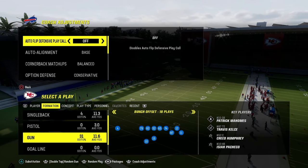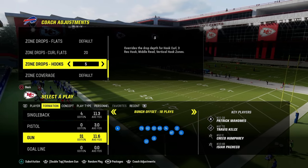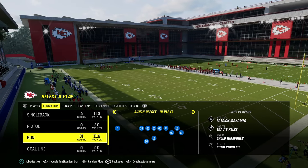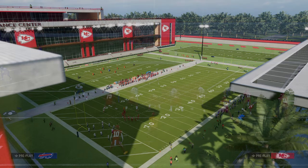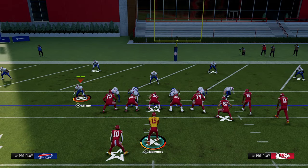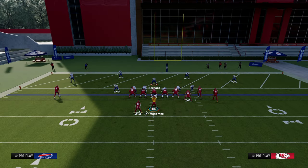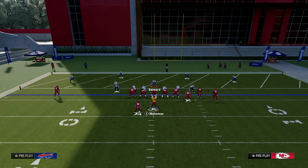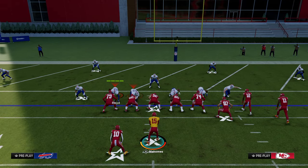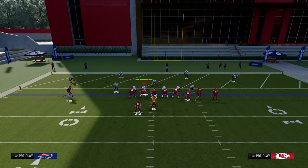I want to go over a couple of other things you might see people do in the red zone. One of those is putting curl flats at 20 and hook curls at 5 — this is becoming a really popular way to defend. What you're going to see is they shade these hard flats down and put the safeties in purples, and typically this accompanies vert hooks from the linebackers and hard flats from the outside corner. This is a really good flooded coverage that people go to down in the red zone and will do a decent job of bagging some stuff here.